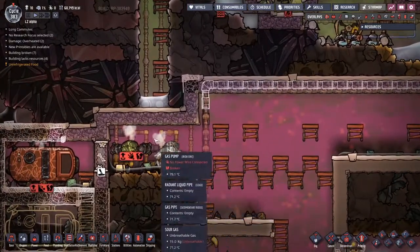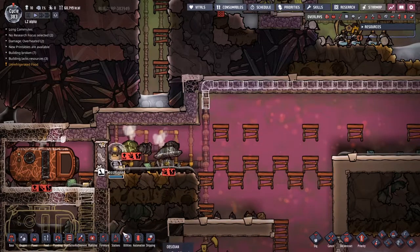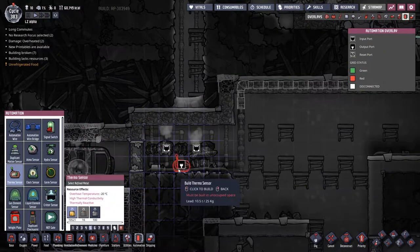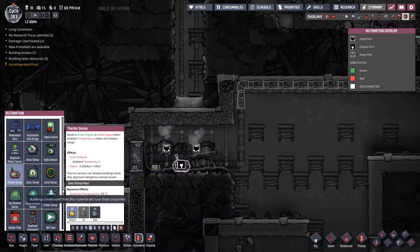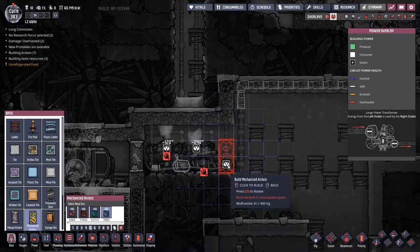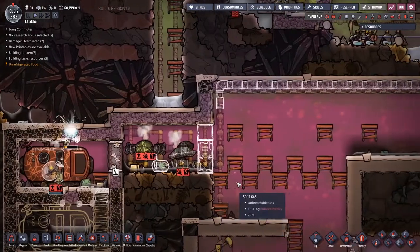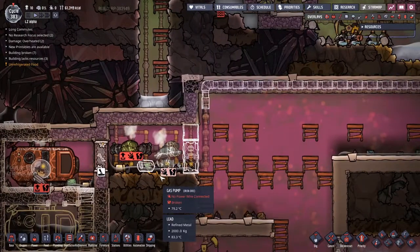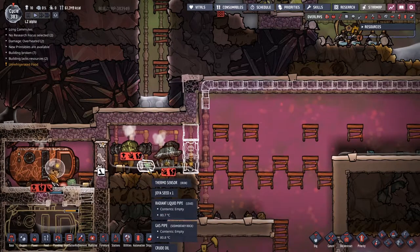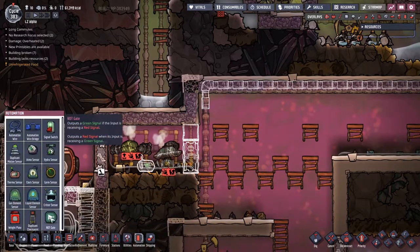I'm noticing that maybe we need some sort of temperature control here - only open a door or something when the temperature is below a certain level. I think we'll go with that. Let's put a thermal sensor - I want some iron thermal sensors. Let's put it here, and then we're going to have another one of these fancy doors here. Then we'll put a tile above - not necessarily an insulated tile, just a tile. I'm starting to think this will just put a vacuum rather than chill anything down. Maybe we want to put a NOT gate, go into the gas pumps - when the door closes, we don't carry on.